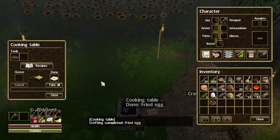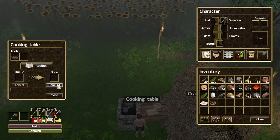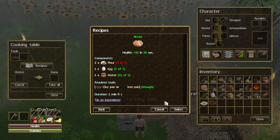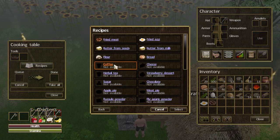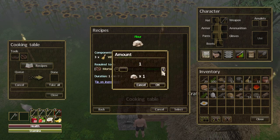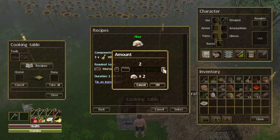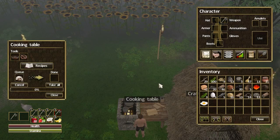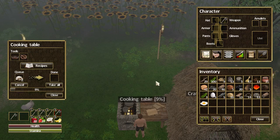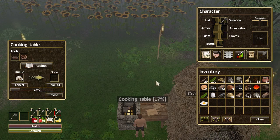It gives 20 health in 15 seconds - very nice. Let's now do some bread. We first need to do the flour. Let's do two flour. The flour takes a little time but there's little we can do about that.